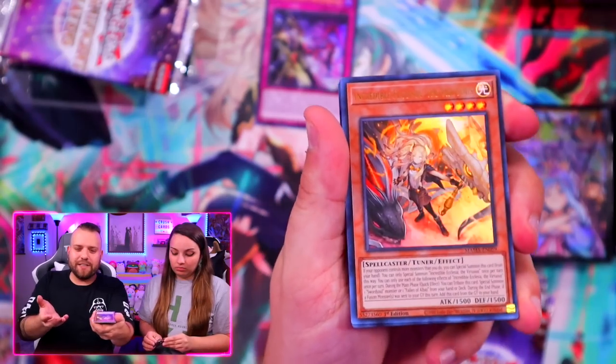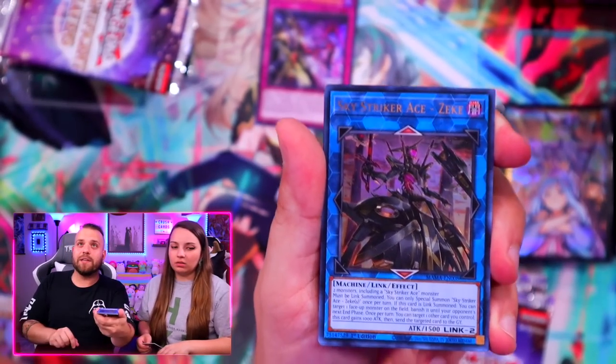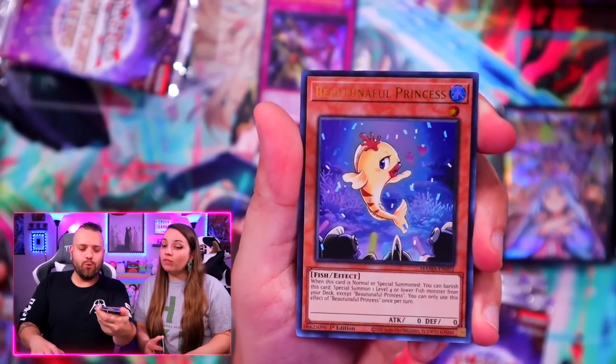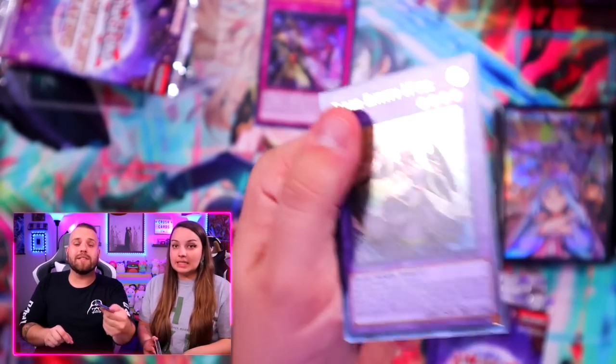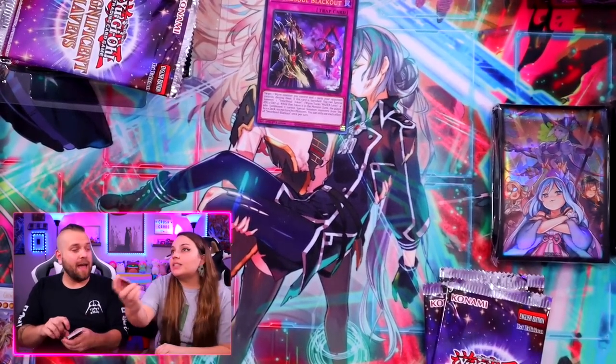Ecclesia — it really feels like they just want you to build Sword Soul and build Striker. And speaking of building Striker, there's another Zeke. Konami, bring back photos. Another Instant Fusion and another Dance Party. I will say, as we put up Layer of Darkness the other day and you play three of this — I needed a couple of these, so I'm glad we have them.